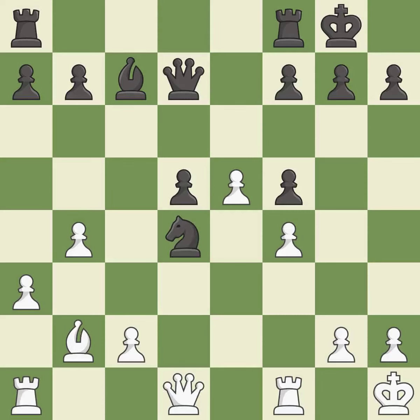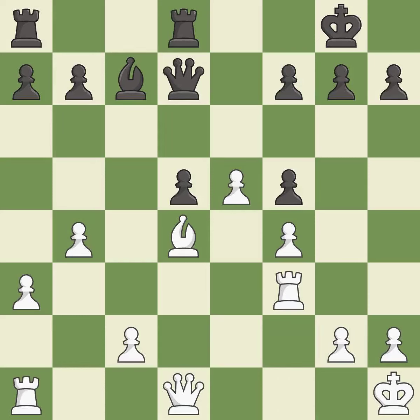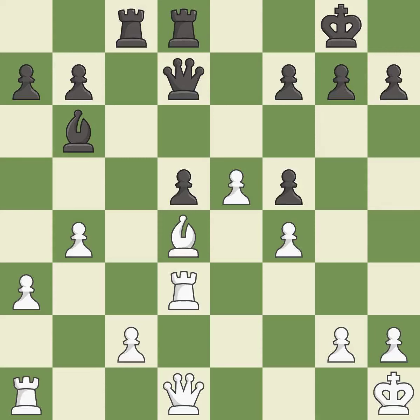Recaptures. This offers an equal trade of pieces — it is best. This activates a rook by developing it off of its starting square — it is best. Forcing the opponent to double their pawns helps create weaknesses — it is best. Recaptures. This develops a queen off its starting square, getting it into the action — it is excellent.